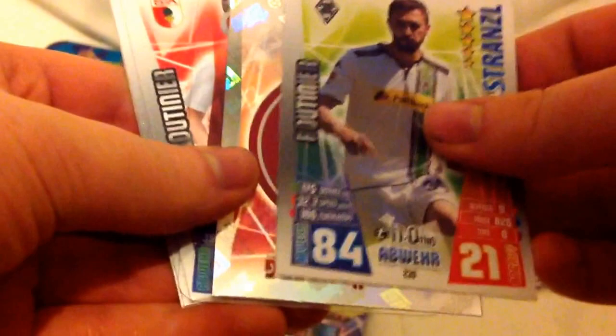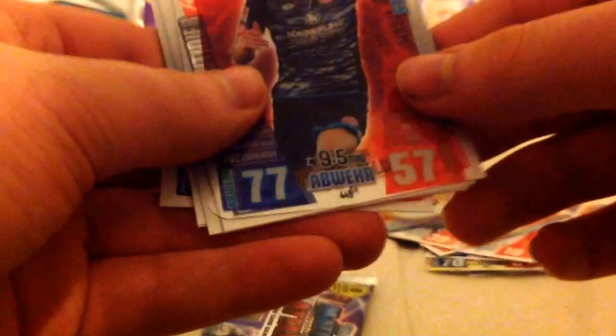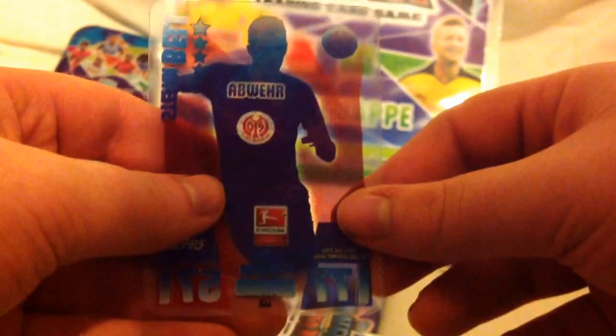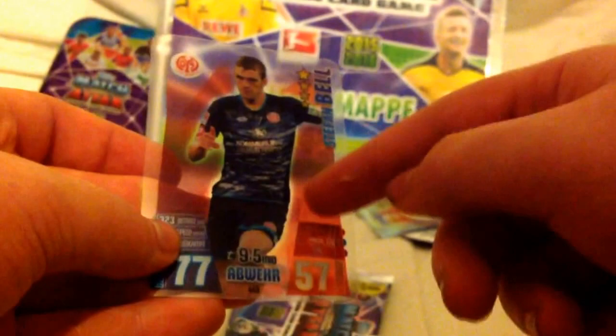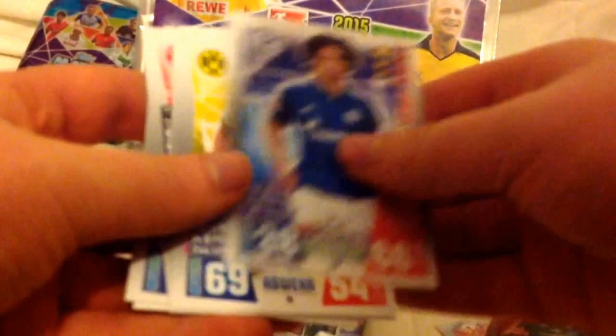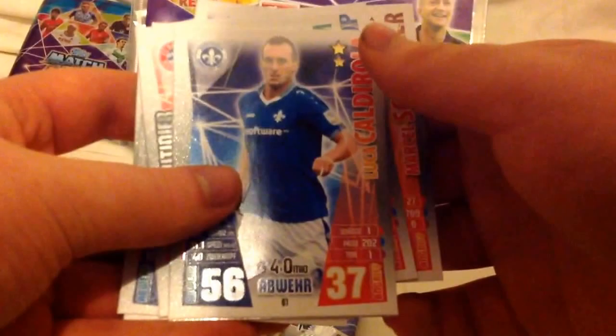Third pack — we start with an epic pull: Philip Lombase, that's an epic pull indeed. We get Arnold, then an FC Nurnberg logo card. And we do get Bell as well — a see-through card, these are so cool! Stefan Bell, defender — Frankfurt I think — 77 defence, 57 attack. It's see-through but has red on it, that is amazing. Two inserts in this pack. We also get Alstot, Sane, and Schmelzer of Dortmund — underrated I think.